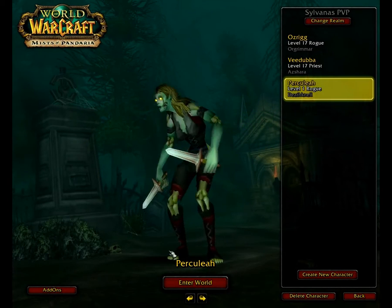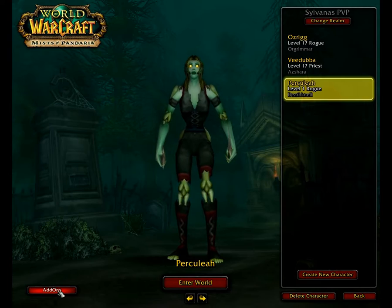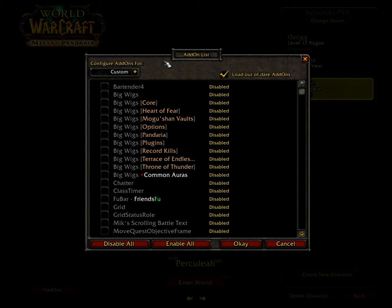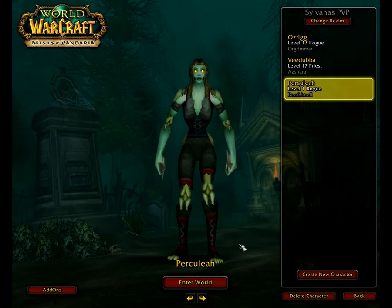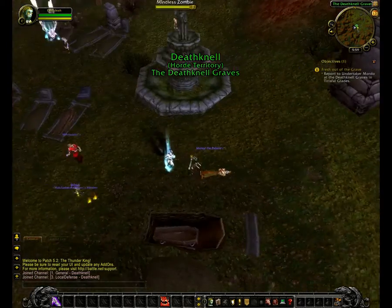I've set up a new character, which is an undead rogue, and you can see the add-ons button down the bottom. If you click this button it will show you all the add-ons that you've got installed — yours will just have Bartender 4. It might be ticked as enabled, or it might be unticked as disabled. If you say okay, this is what the game would normally look like with no add-on. So this is a standard Blizzard interface.